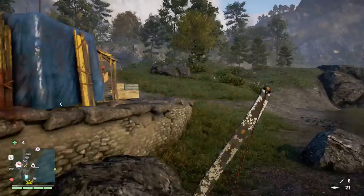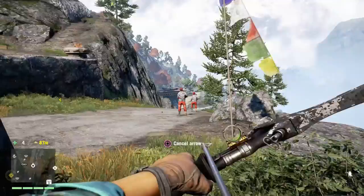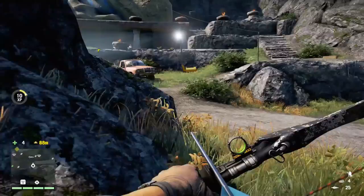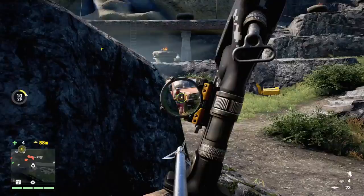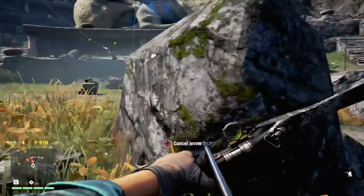The only downfall with the bow is that it's a sure-fire weapon, and what I mean by that is you've got to make sure you're going to hit the target before you pull the trigger. That's the major downfall to this weapon — it's kind of hard to get into the mentality that it's better to wait half a second, make sure you're on target, and then shoot, rather than just being trigger happy and hoping you get it.